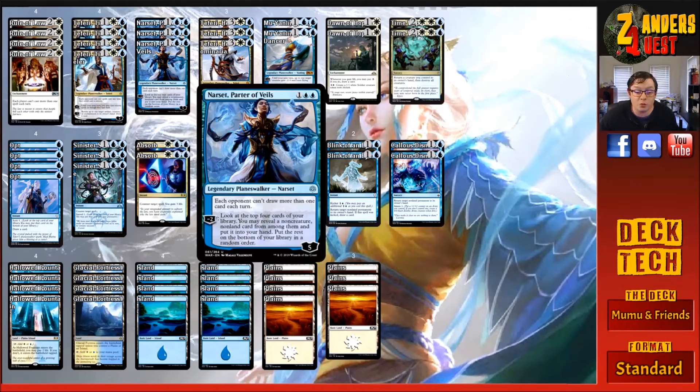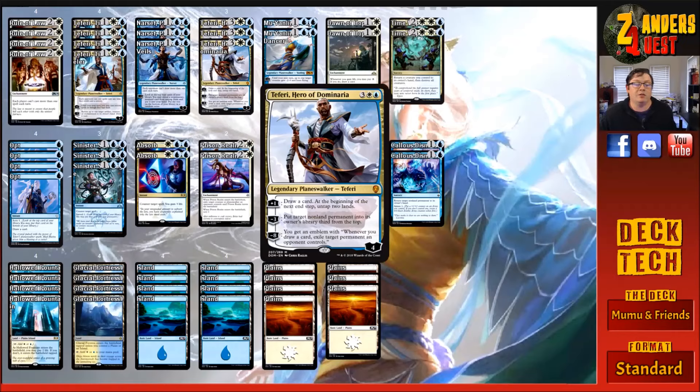Three copies of Narset — for three, one and two blue — a five-loyalty planeswalker. Each opponent can't draw more than one card each turn. Her minus two ability is: look at the top four cards of your library, you may reveal a non-creature, non-land card from among them and put it into your hand; put the rest on the bottom in a random order. Three copies of big Teferi, Teferi Hero of Dominaria — for five, three white and one blue — a four-loyalty planeswalker. His plus one draws a card at the beginning of your next end step and untaps two lands. His minus three returns a target non-land permanent to its owner's library third from the top.